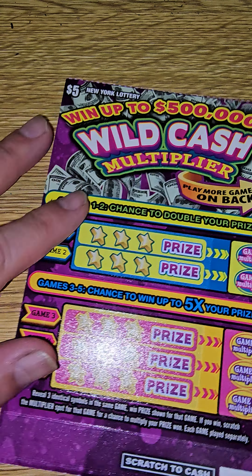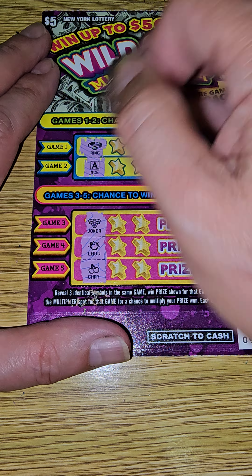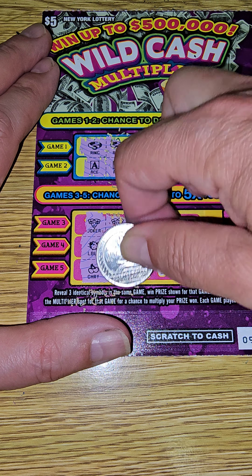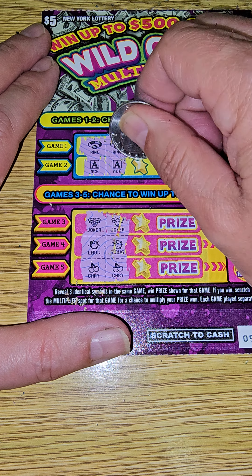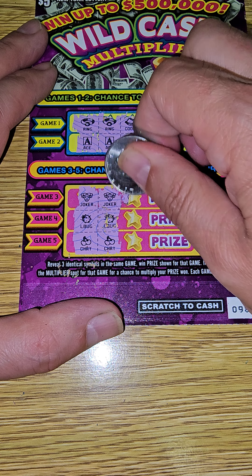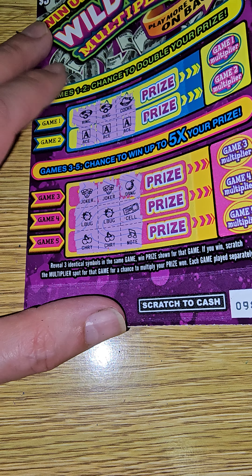The last ticket — ticket 98! It's a ring, an ace, joker, ladybug, and a cherry. Two rings, two aces, two jokers, two ladybugs, and two cherries — all five are still alive. Can we get a ring? No. Can we get an ace? We have a winner — aces are a match! Can we get a joker? We have an orange. Can we get another ladybug? We get a cell phone. And we get another cherry. So we have the aces.